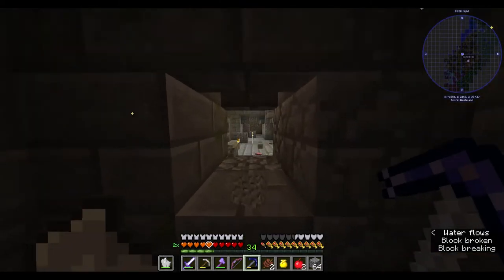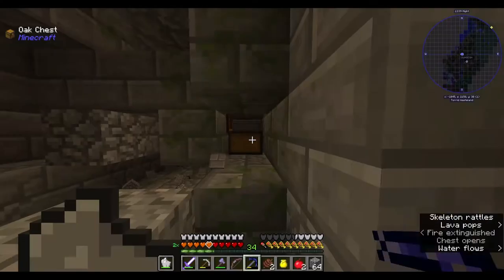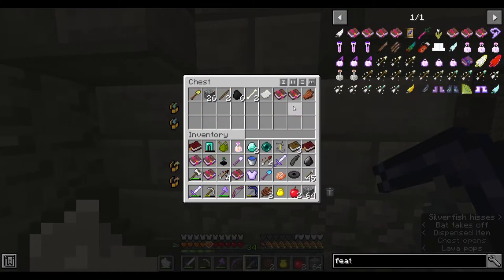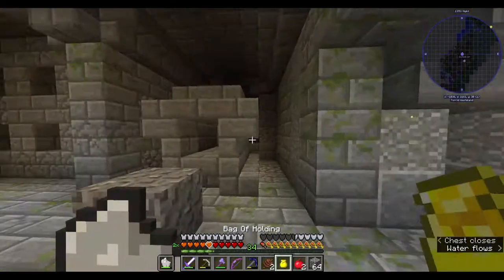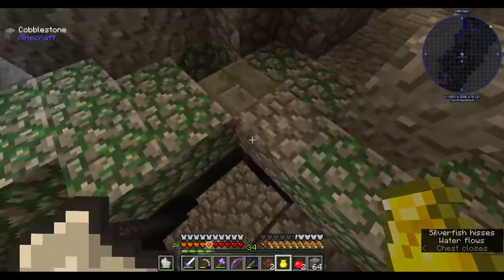I'm gonna dig my way up. Did I check those chests? I didn't — they're full of garbage. Sweeping edge — sweeping edge is actually not that bad. I want those two, so I gotta make room for them. I'm gonna take gravel out, stack the diamonds, stack the books and get the wither bone. Okay, let's go — oh, there's another level here.